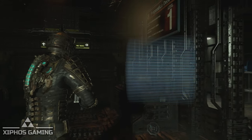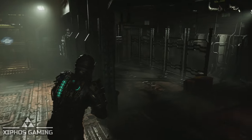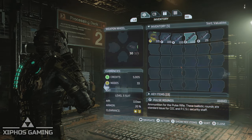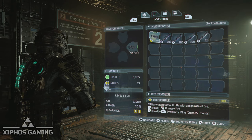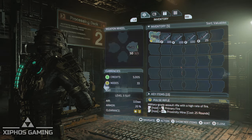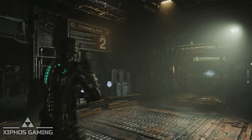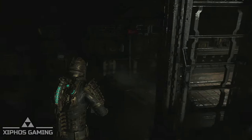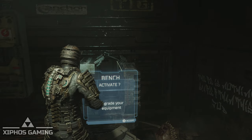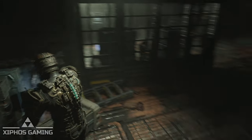One that I'm on is in the mining area — it's in the rig room. What you want to do is get rid of everything else in your inventory apart from your pulse rifle and some pulse rifle ammo. You will need about 5,000 credits at the start to do this and about 13 nodes.